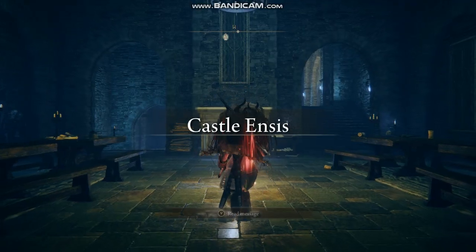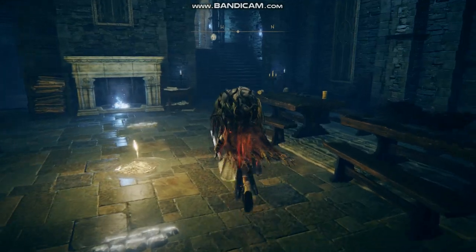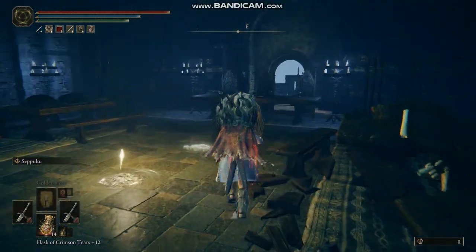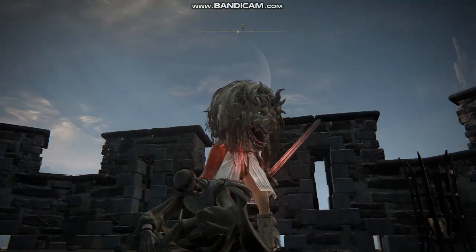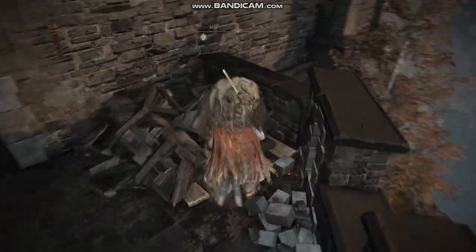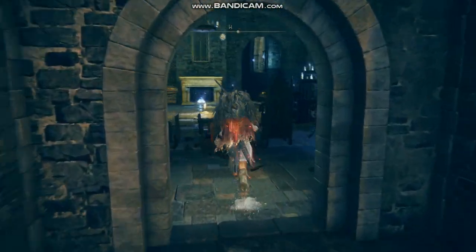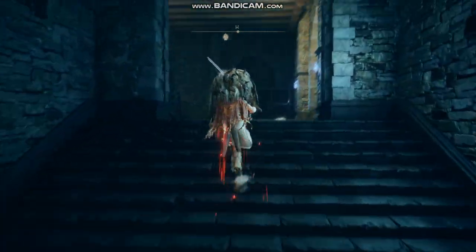As you make your way into Castle Ensys, you'll find this cool little living room, or dining room, with a fireplace. The fireplace doesn't do anything but it looks nice. You can destroy all of the furniture, and there's a guy sitting on the floor. And then you've got a boss — the boss is here.